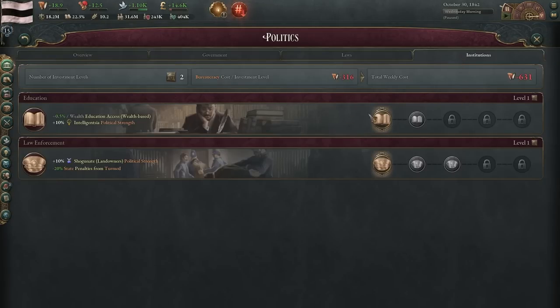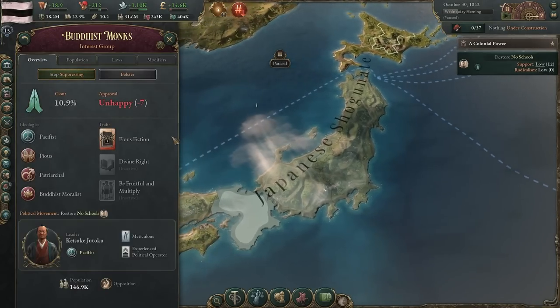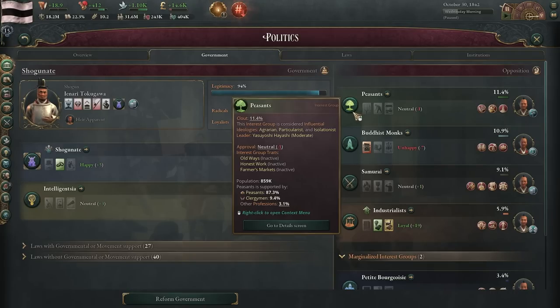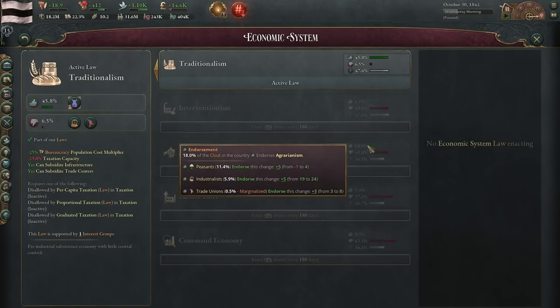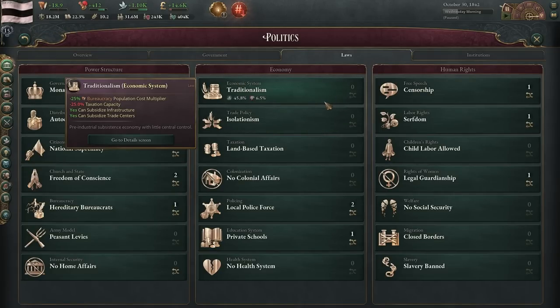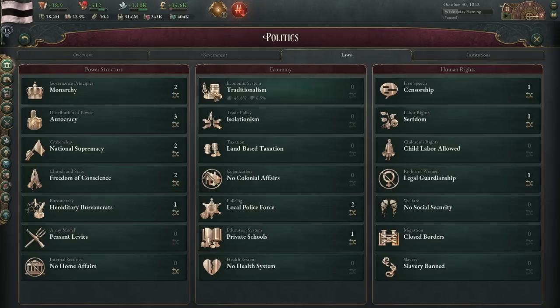We now have an education institution here, which increases the political strength of the intelligentsia. So I'm going to stop boosting the intelligentsia and stop suppressing the Buddhist monks — they're not really in our way anymore. Rather, we're going to start boosting the peasants. You can either suppress or boost the peasants because you need them high to get out of traditionalism and into agrarianism, but then you also want to suppress the peasants for getting out of isolationism into mercantilism. I'd say for the money, you should go to agrarianism first before you try to end your isolation.